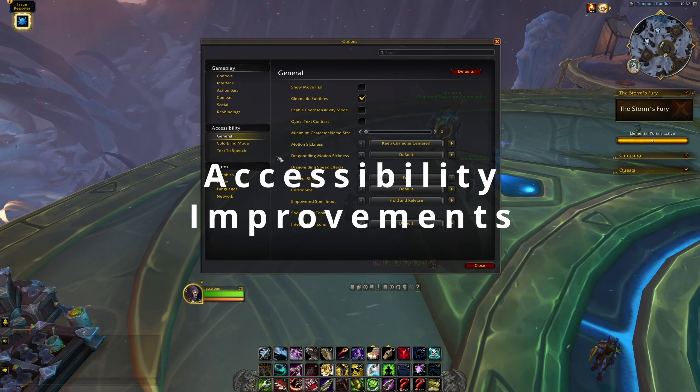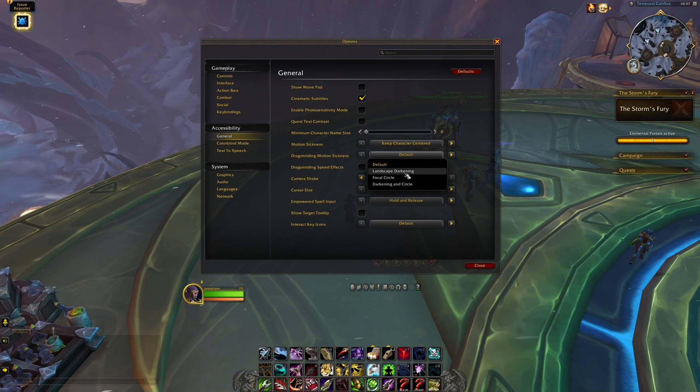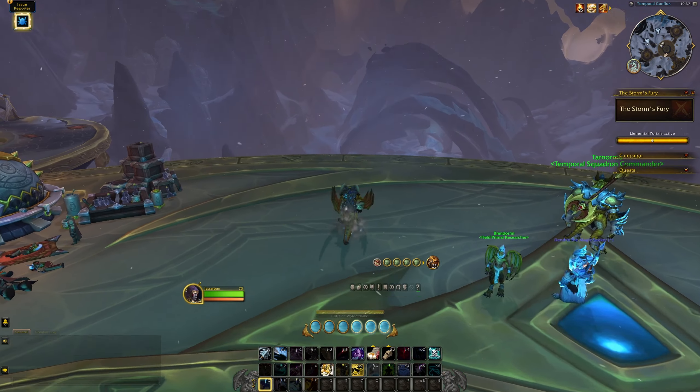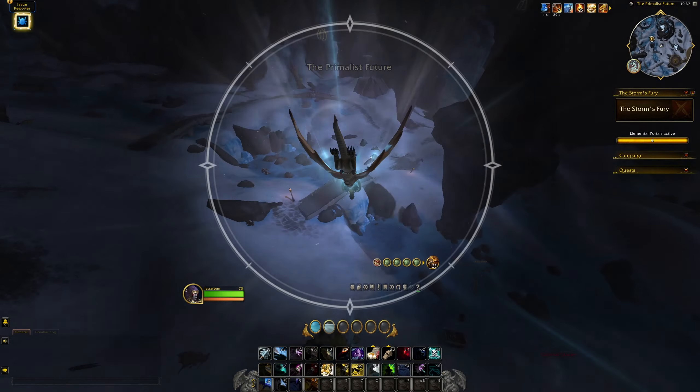Moving on to talents, you can now reset both trees — your class tree or your spec tree — by clicking on the reset button. You can also inspect someone and copy their build. So now rather than stealing my build from Wowhead, I can engage more directly with the game by just stealing it from other players.